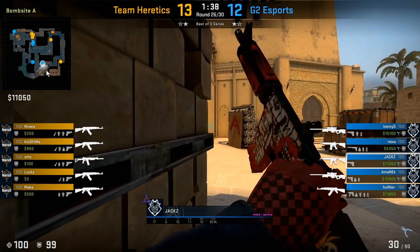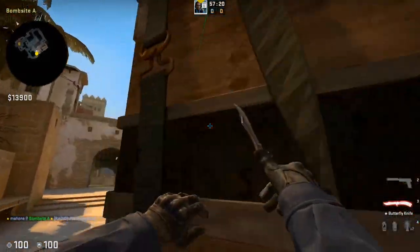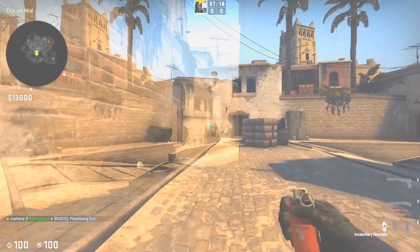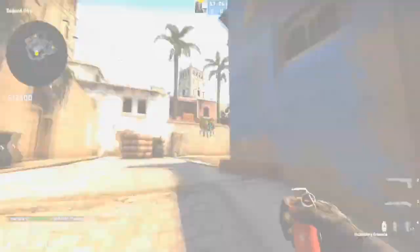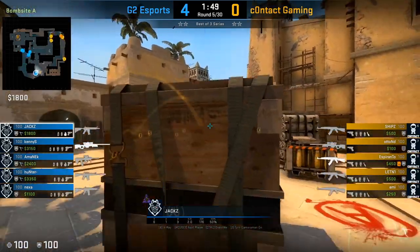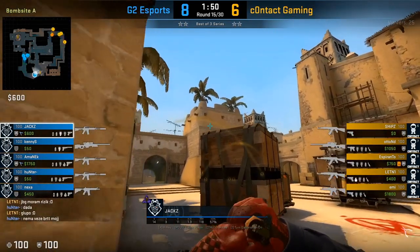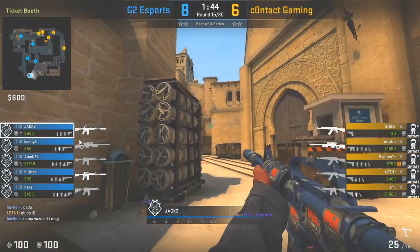With that top mid flash, you'll see a lot of teams do this. The flash lines top middle for players who are going to be defaulting — if somebody's peeking towards connector, whether close or far, they can get blinded. Even if somebody has a late spawn and is just approaching middle, they'll also get blinded. More typically after he throws that flash, he usually just plays more towards ticket and keeps his smoke and Molotov for the retake.